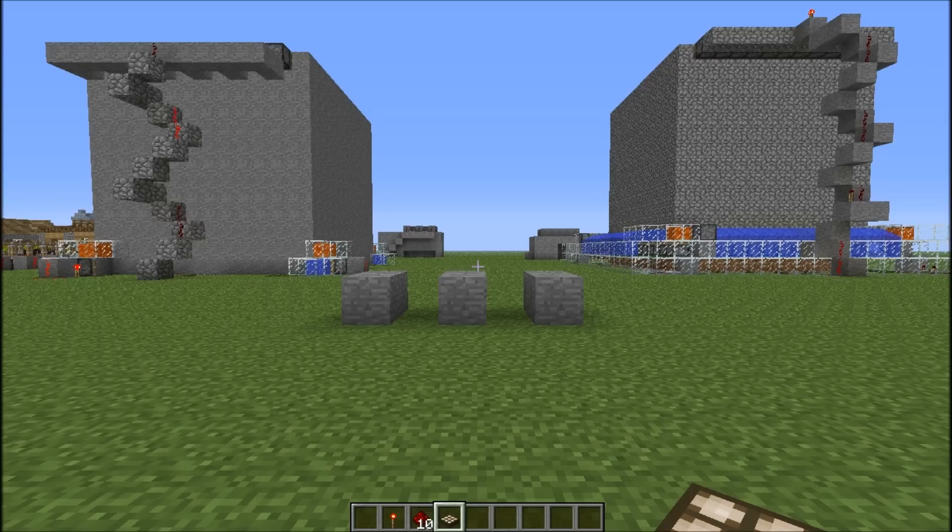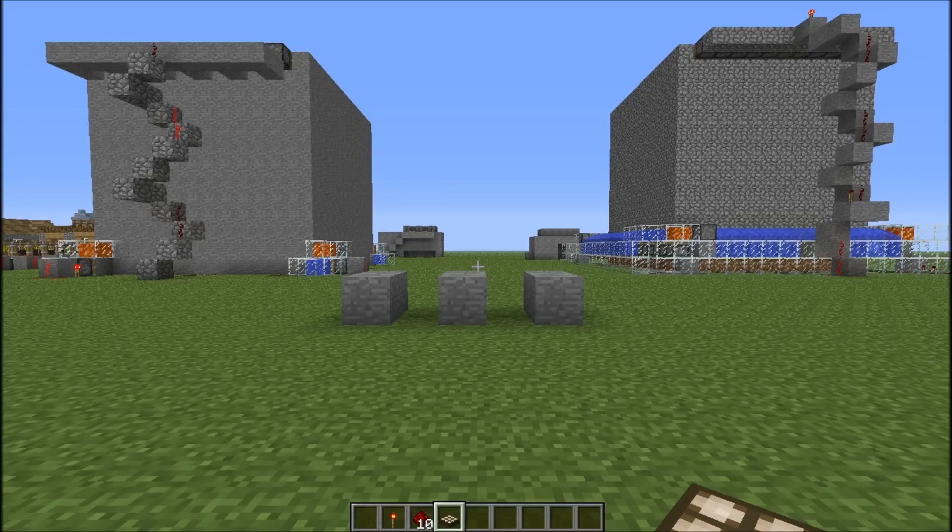We'll start by giving ourselves a command block, and so far there's only one way to do this, and that is by getting it through the console. If you're on a multiplayer server, you're going to have to find your server properties file and go to where it says 'enable command block' and set that to true. Since you're getting it through the console, you're going to have to have cheats enabled on your map for this to work. To get your command block, you're going to type slash give, your username, and the ID for it is 137.